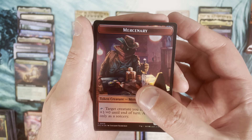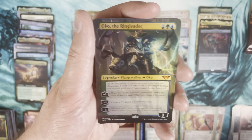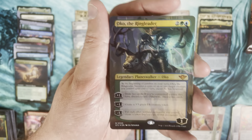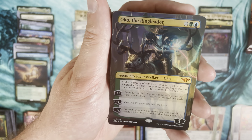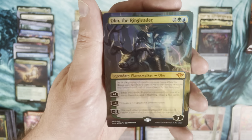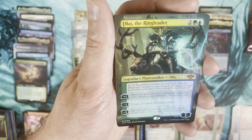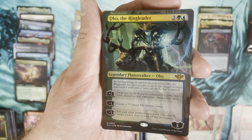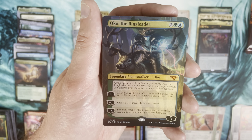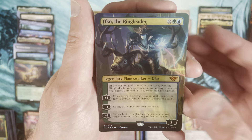We have a mythic — is that Jace? No, it's Okko the Ringleader! Borderless foil Okko the Ringleader — that's interesting and really cool. He's riding his elk. We've gotten two Okkos out of this box — the OG Okko and now the new Okko in borderless foil. I don't think I've seen this art prior to right now. That's the fourth set mythic — pretty neat.